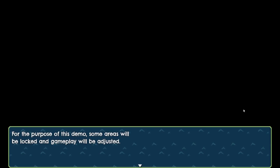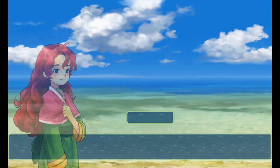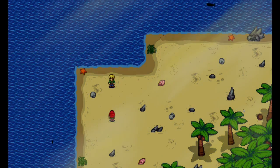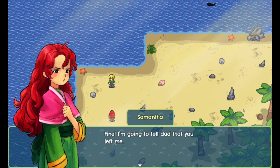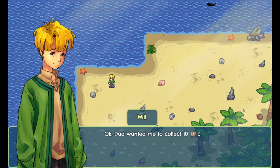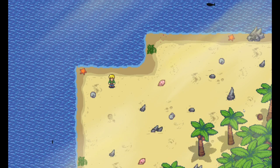For the purpose of this demo, some areas will be locked and gameplay will be adjusted. I wonder what's out there. The game starts with character dialogue - Will's sister is annoyed: 'Why can't you just stay home? Hurry up, Will! Why do you always have to go to the beach and stare off into the sea?' Dad wanted me to collect ten coconuts. Controls: move with arrow keys, hold shift to run, spacebar to interact, escape to open bag. Alright, I know how to get coconuts - I'm coconut master!